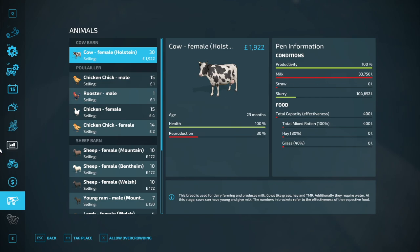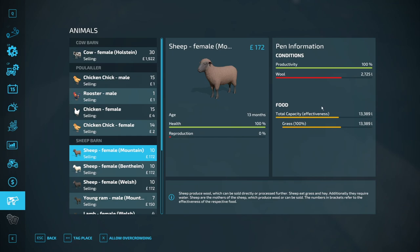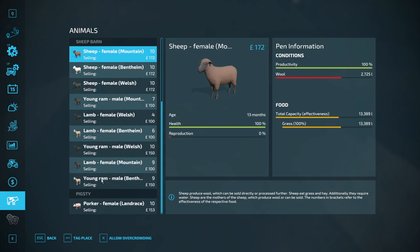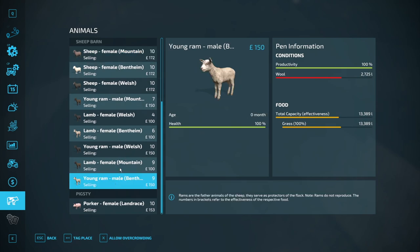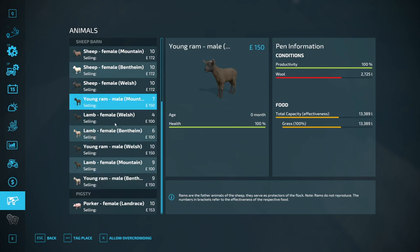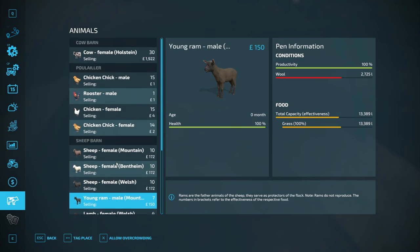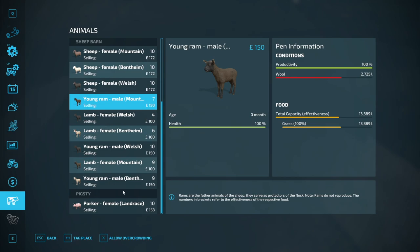Their milk is maxed out, so that's another thing we should really deal with first so they can continue producing. The chickens are fine, the sheep I gave the last bit of another bale so they're fine for now. We have some lambs and the young rams as well — that's brilliant! I might get a trailer to sell the males, since we just want the females.